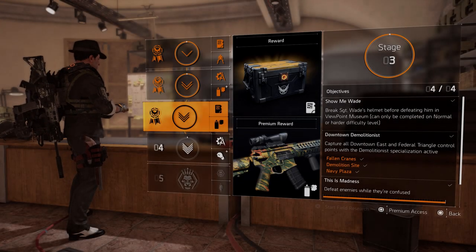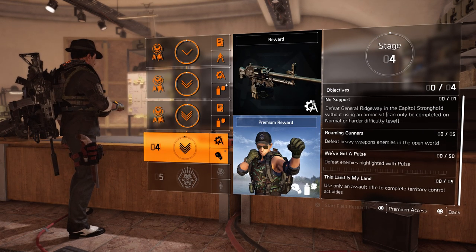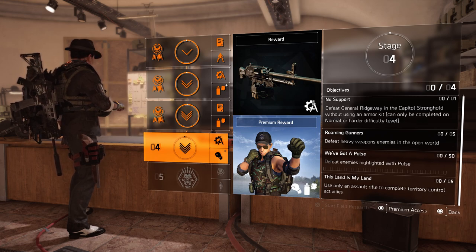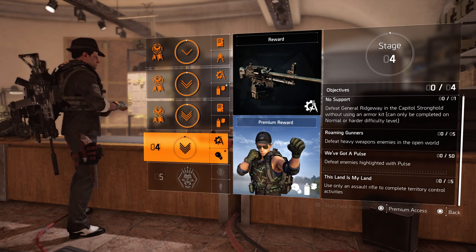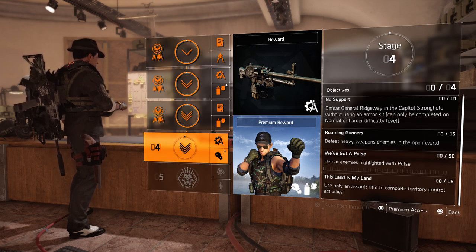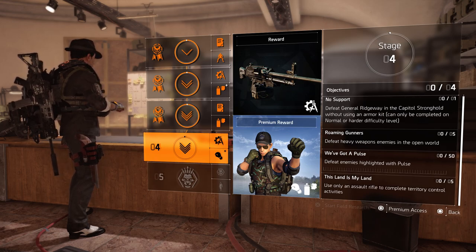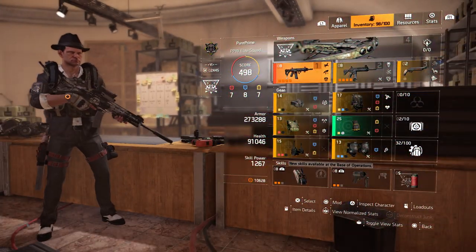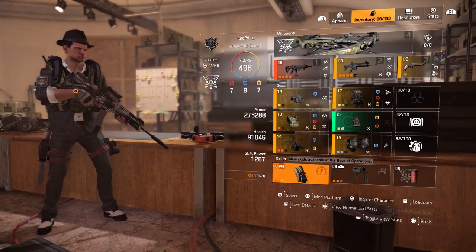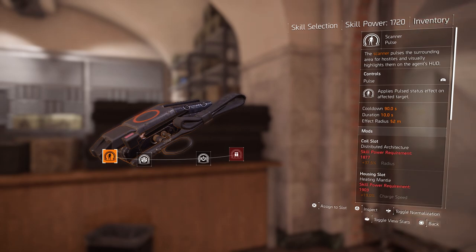Yesterday we cleared Stage 3 already and cleared those four objectives. Today it's time for Stage 4. Within Stage 4 we need to clear these objectives: no support, roaming gunners, a pulse, and 'this land is mine.' In my opinion these are pretty easy because you don't have to attack a control point in a certain way, and many of these objectives can be combined. Rock with two assault rifles so you can't make a mistake, then go for the scanner pulse because you can scan people and we need that as an objective.